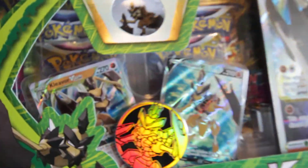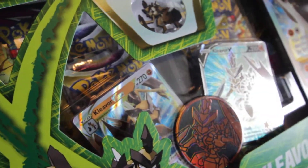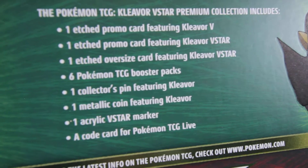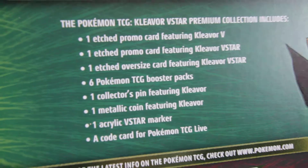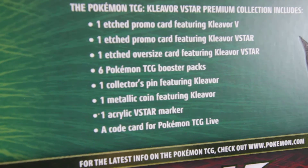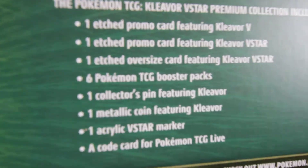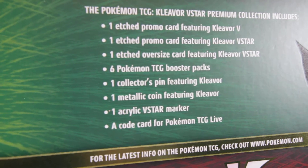What is going on guys? I think I talked about this in a previous video a little while back, but this is a product I was super excited for — it's the Kleavor V-Star Premium Collection Box. It includes an etched promo card featuring Kleavor V, an etched promo card featuring Kleavor V-Star, an etched oversized card with Kleavor V-Star, six TCG packs, one collector's pin featuring Kleavor, one metallic coin featuring Kleavor, one acrylic V-Star marker, and a code card for Pokémon TCG Live.